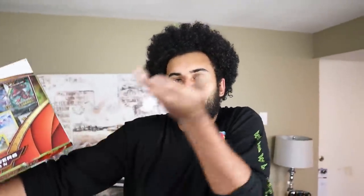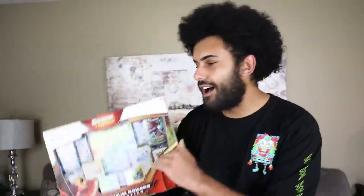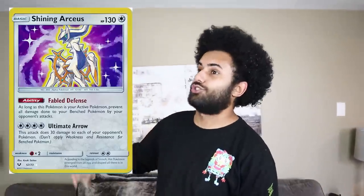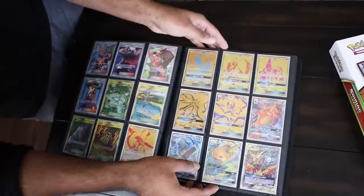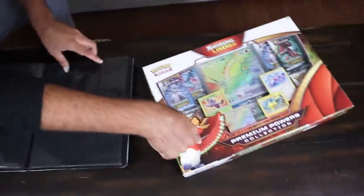Shining Legends — this is the Hidden Fates of yesterday, the Hidden Fates of a year or two before that. This set has all types of insane Shining Pokemon, like Shining Rayquaza, Shining Arceus, Shining Lugia. So what we are going to be doing is going for a second set. I want to get both sets that have all the Shiny Pokemon, and that's Shining Legends. We're going to be completing the Hidden Fates binder by completing this set.